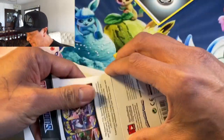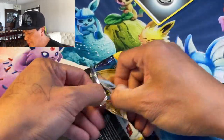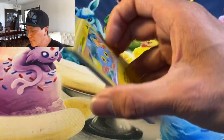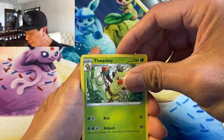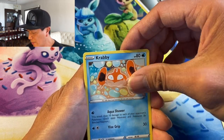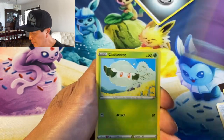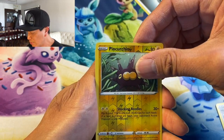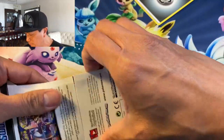Okay, next pack — let's do it! Let's get some hyper rares going! We got Fighting Energy, Thwackey, Pokemon Catcher, Drizzile, Chinchou, Grapplin, Minccino, Galarian Ponyta — oh, that's a new one — Cottonee, Pincurchin, a nice reverse, and a Thievul non-holo rare. So far nothing yet — no solid hits yet.